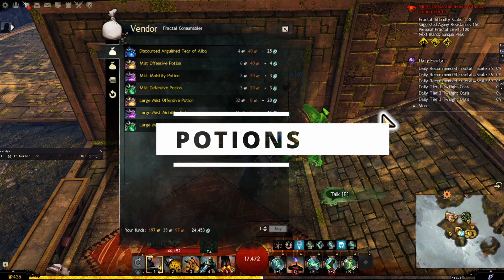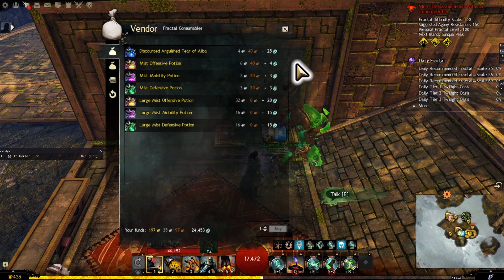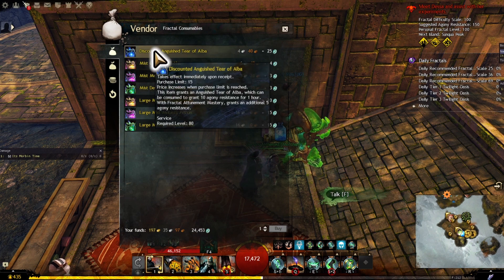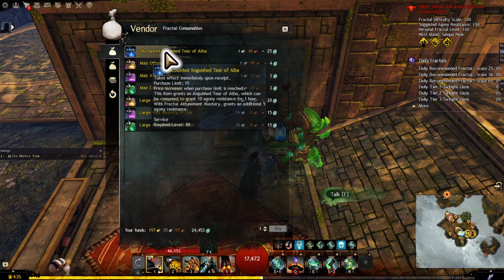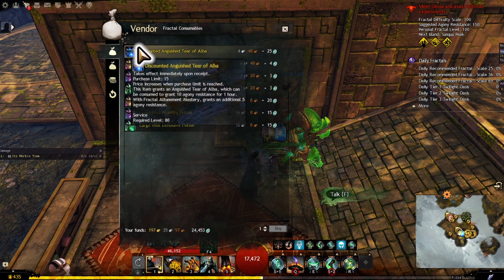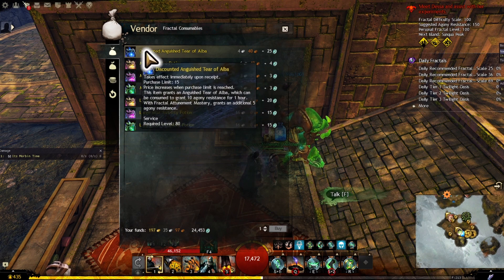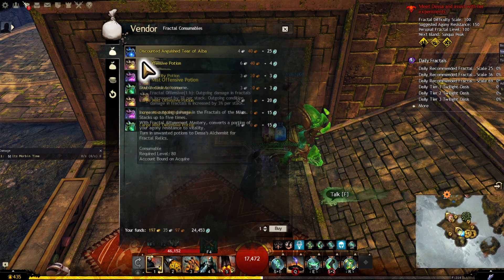At the Fractal consumable vendor, Discounted Tears of Alba give you extra Agony Resistance — especially useful early game when you're trying to reach enough resistance for harder content or lack the infusion slots. They last one hour through death, covering all your Fractals. They're also useful when doing CMs for the first time for extra survivability and stats, and are still a good item to use even if you're already over the Agony cap.